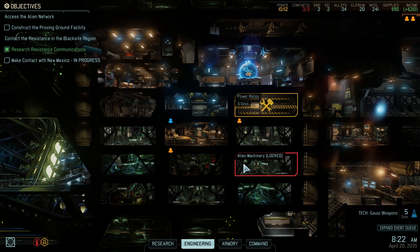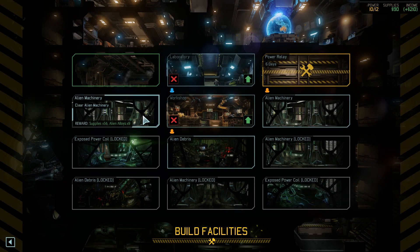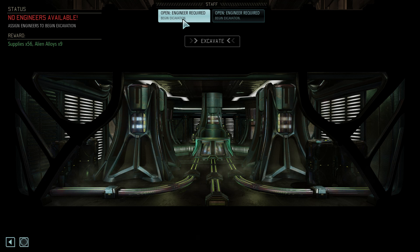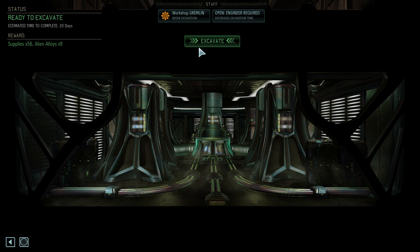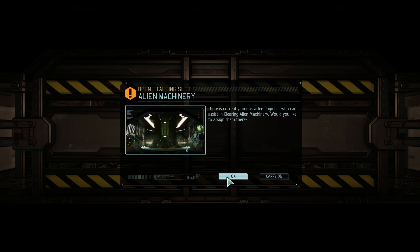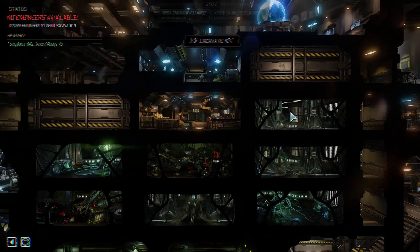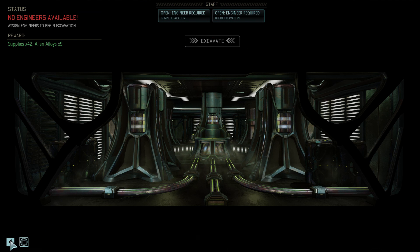We have this locked, we have this alien machinery. I think if we do this — can we clear this? We can't excavate. We can actually send the gremlins — that's very nice. 'There's a currently unstaffed engineer who can assist clearing area, would you like to send them there?' Sure. So we can send two gremlins to clean up the dust right there.